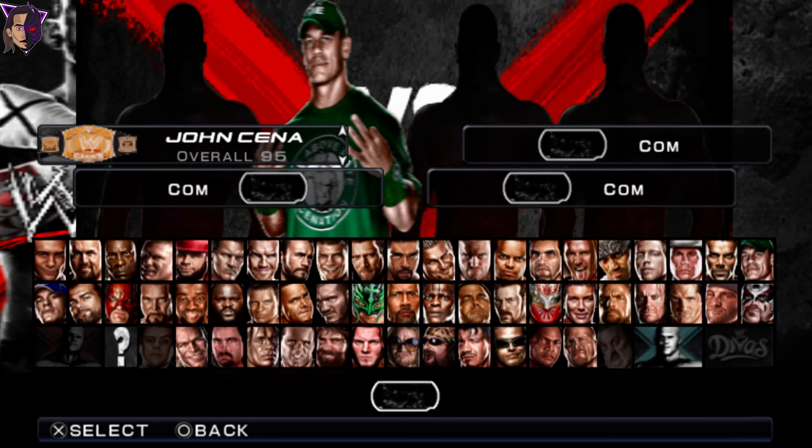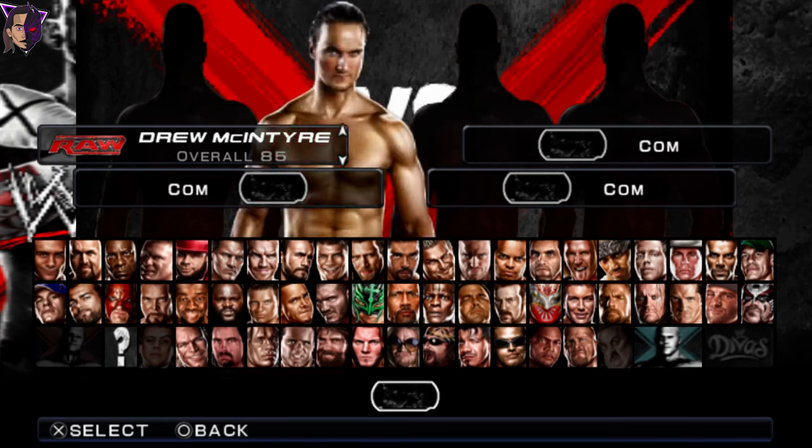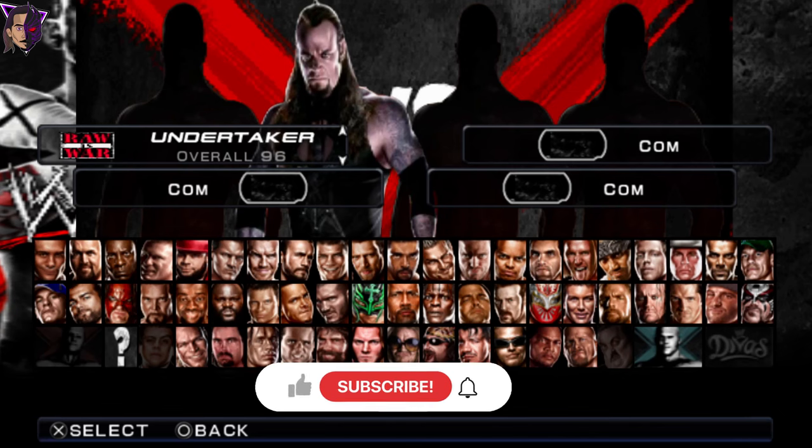Now let me select four characters. I will select two from the main roster page and two from the DLC page. I'm going to select Ministry of Darkness Undertaker. Now to select from the DLC menu, you might face a bug where you can only select characters from a very small number of superstars. To fix that bug, you have to go back to the PPSSPP settings.